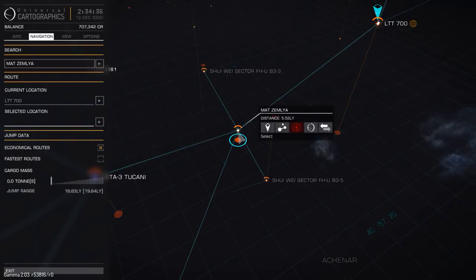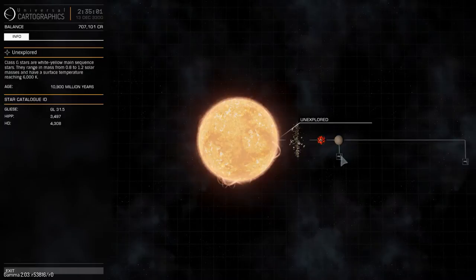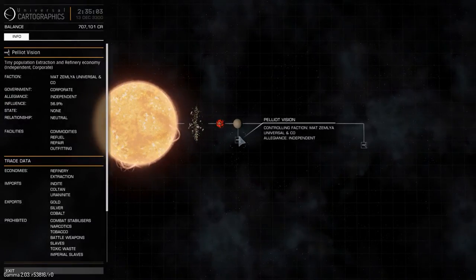Now you are presented with a number of options. First of all, it will be nice to know what the system looks like. This doesn't have system view available, but we can purchase it — we can purchase the exploration data if it's available to us. If you buy it, it updates, and you can have a look around and check what it looks like.